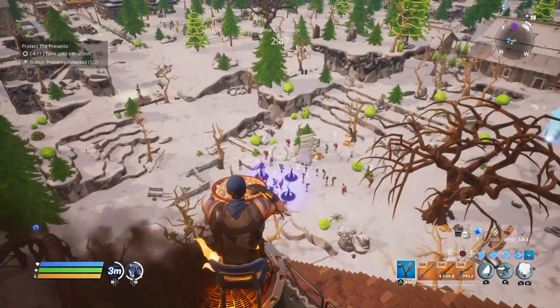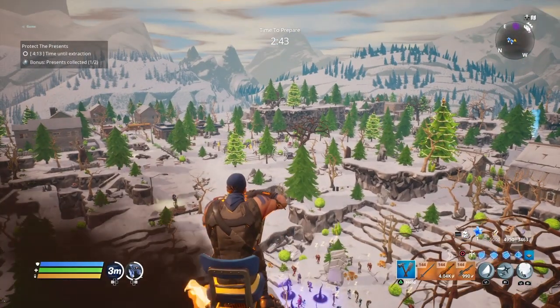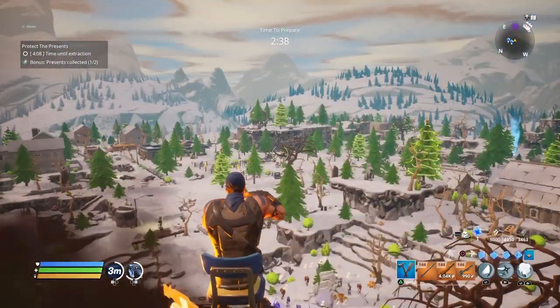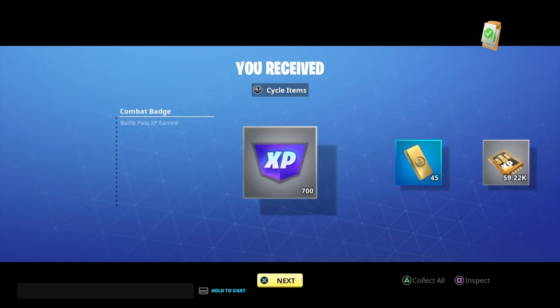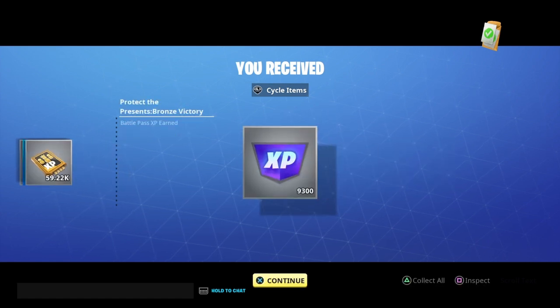One thing you can do while basically away from keyboard — which only takes about a minute or two of effort — is do a private Crack Shot mission. During that Crack Shot mission you can get about 10k XP, with only two or three minutes of effort. For a successful Crack Shot mission, the holiday mission currently going on in Save the World, all you have to do is complete one present.